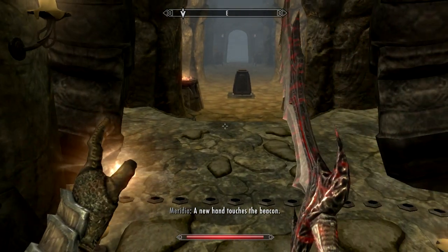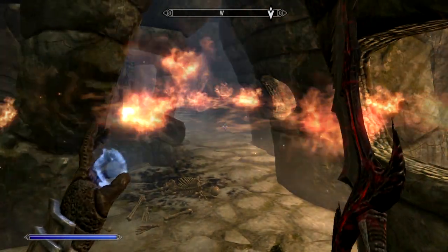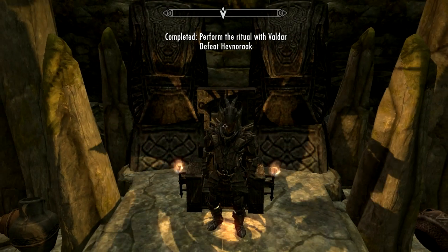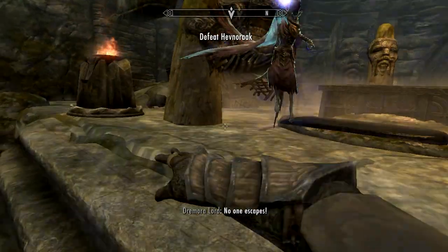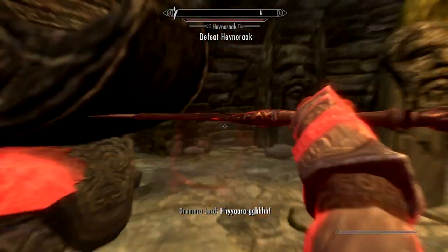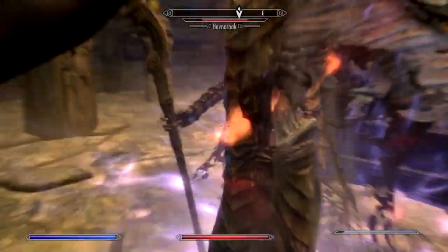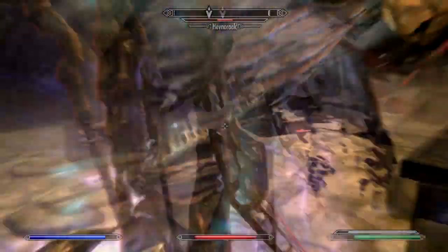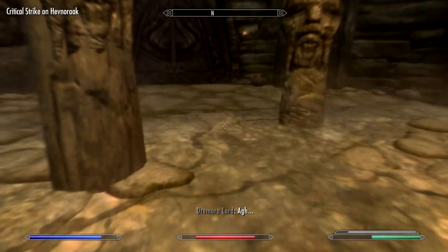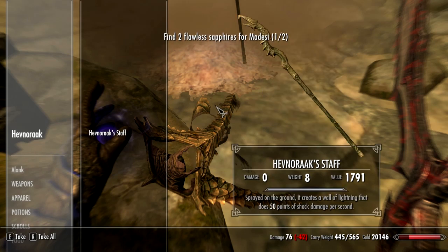A new hand touches the beacon. My Fraps decided to die here and destroyed my framerate. Have you seen the corner there? That's where the third one is — my Fraps didn't get it. This is a bit of a laggy fight because Fraps just not agreeing with me. The way I beat this guy is I put an enchantment on my sword that drains his magicka, so I can get in there. His magicka was already pretty much gone — I just had to watch the lightning walls. And that was pretty simple. His mask is almost useless — it gives you immunity to disease and poison. A bit boring.